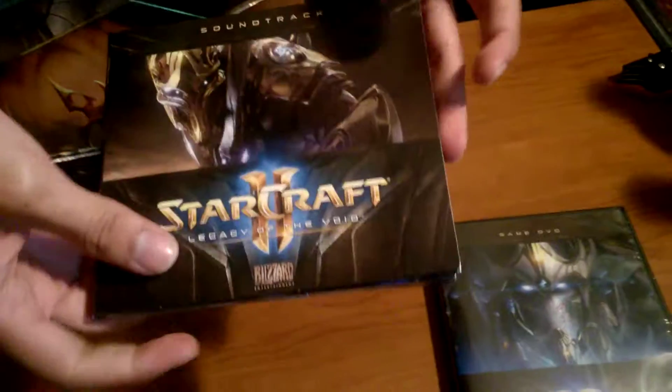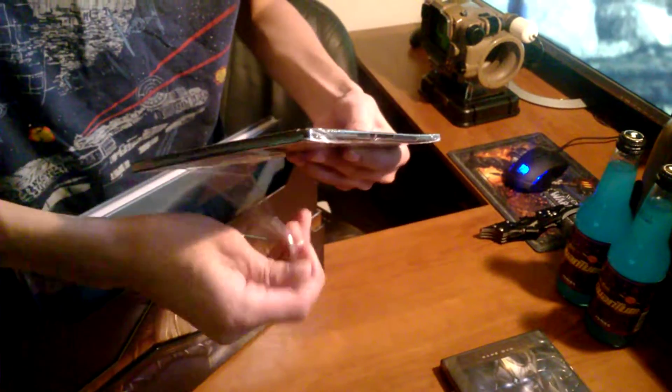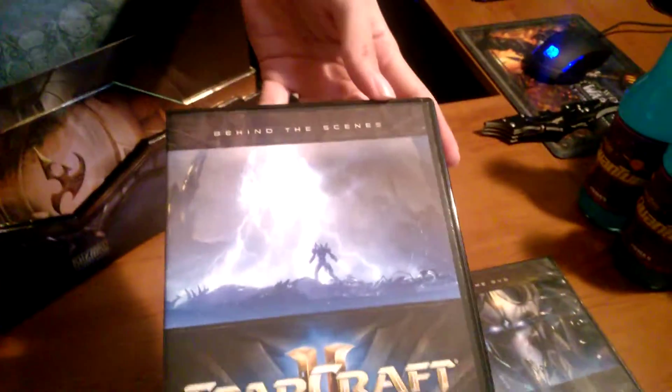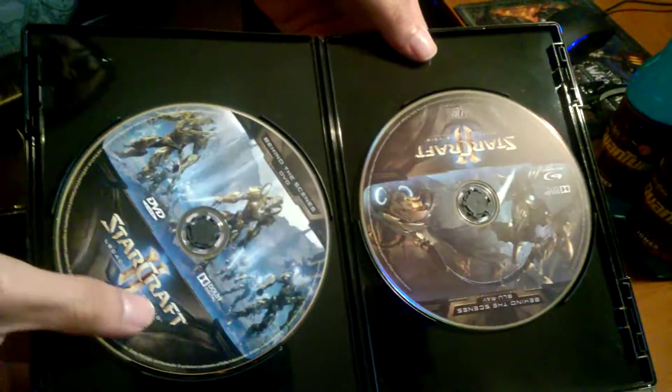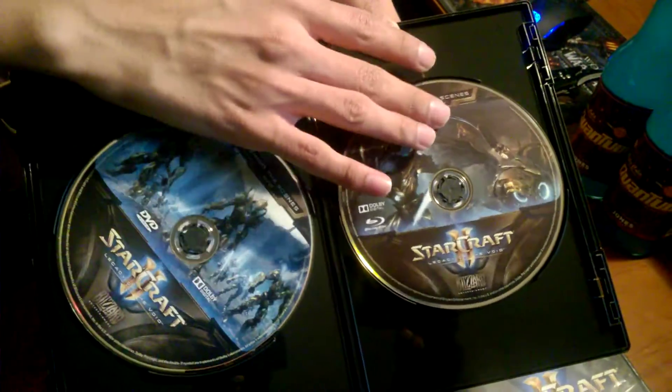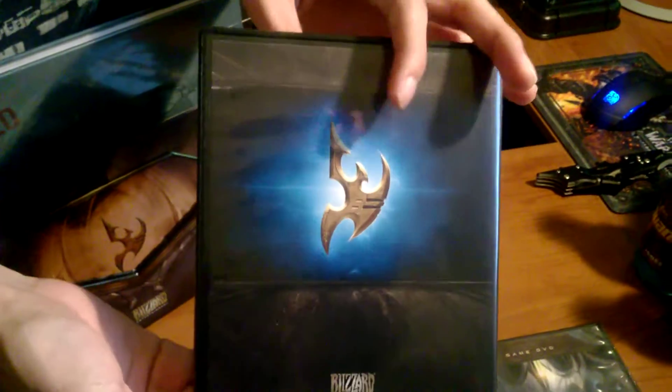Hard to take out and hard to put back in. I guess this is the behind the scenes DVD and Blu-Ray. Very thin box. So there's the front - StarCraft Legacy of the Void. Looks like a burn DVD case, like something you're buying on the cheap. There's the DVD and there's the Blu-Ray. Doesn't smell like burned, so we're good.